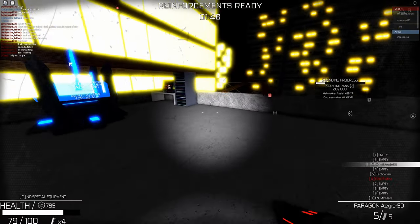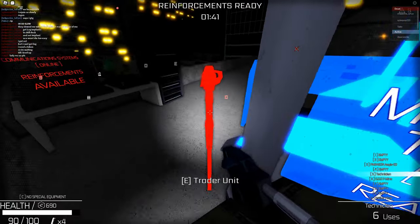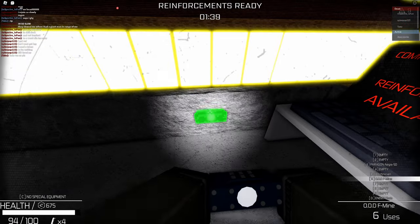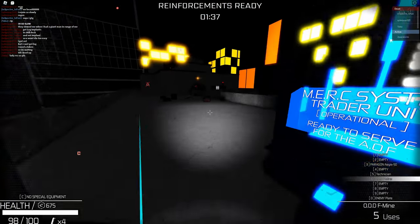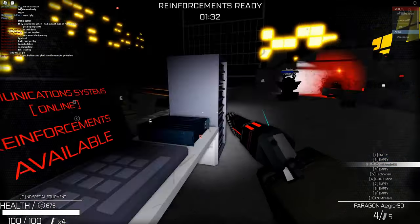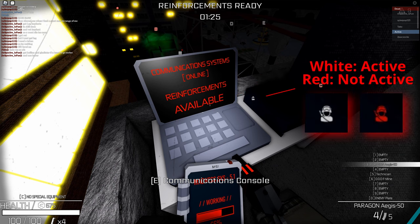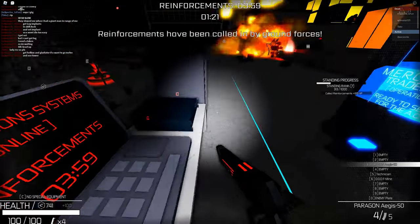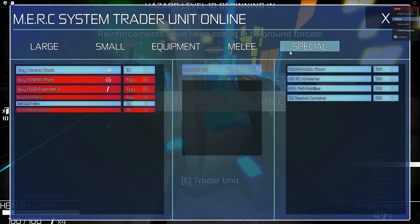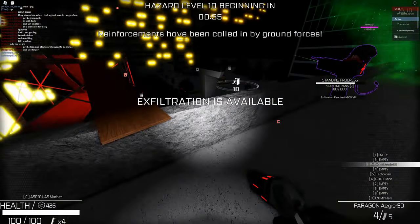The next topic is reinforcements. The area where you call reinforcements in is the laptop. Looking at the laptop shows you the reinforcement timer if it's active, and also whether any players are waiting to be called back in. If players are in the lobby but not readied up, it won't let you call anything in. The symbol above the laptop position changes depending on whether it's currently active and ready or not. When you do call in reinforcements, I'd recommend defending the position using a landmine or a nano grenade.